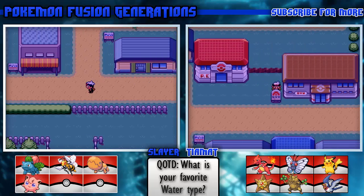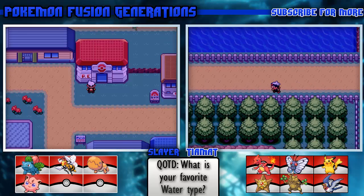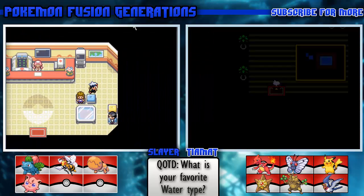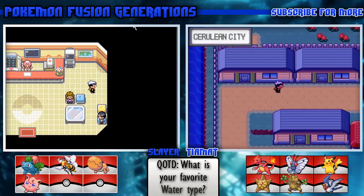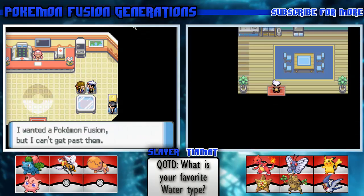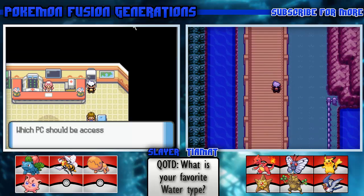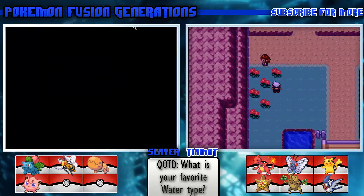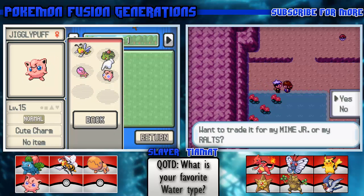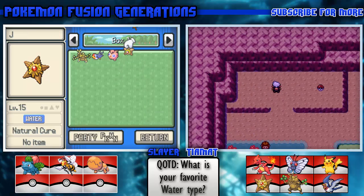So you said you're at Bill's house? Yeah, right before that - north of Celadon. Let me go into this house real quick. A Kadabra trade for Mr. Mime Jr. or Ralts? Screw that, I'm not going through the work of getting a Kadabra for that.